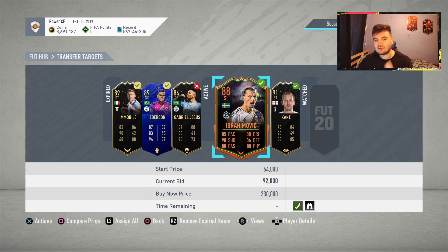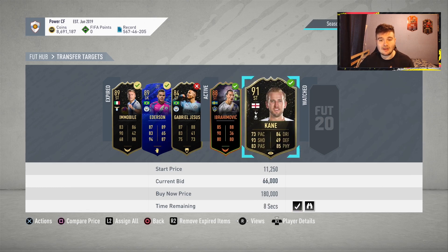We picked up a Zlatan Ibrahimovic here, which at the moment I think is the best deal. The auction has actually expired but it's just glitching out. He's going for 100k, so even if we sold him at 100k we'd make 3k, but he's been going for around about 104 to 105,000, so we're hoping to make around about 6 to 7k.